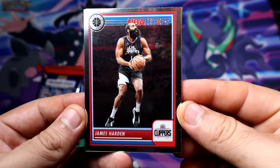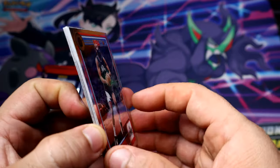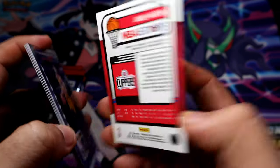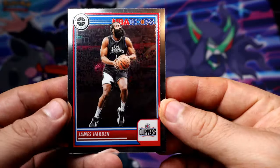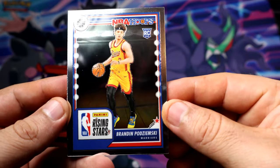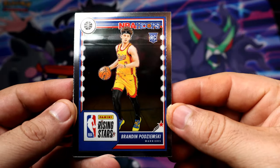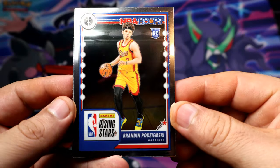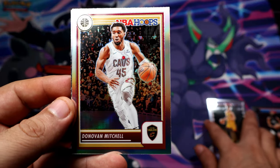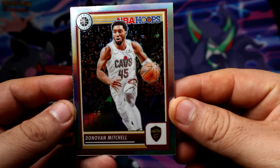Pretty simple base, just like Hoops but chrome I guess, since it is Hoops Premium. So I don't know what I was expecting. We do start with a rookie — our first rookie is gonna be a Rising Stars of Mr. Brandon. Not too bad. We also get a holo.